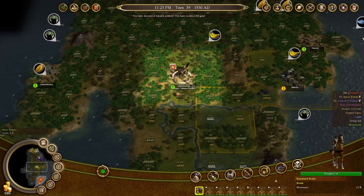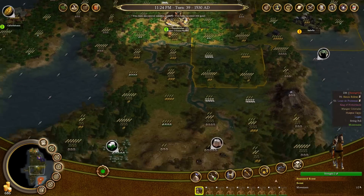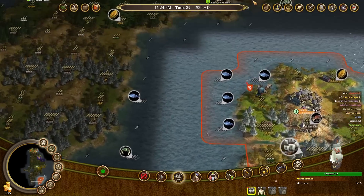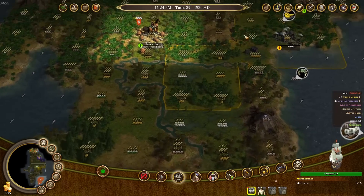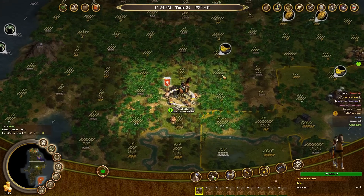I found the first expert tobacco planter city — a village where I can train my units into an expert tobacco planter. I'll be redirecting my merchantmen to go to that city because I need the expert tobacco planter more than I need another expert fur trapper.